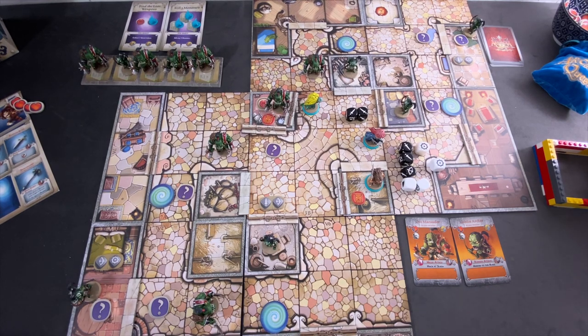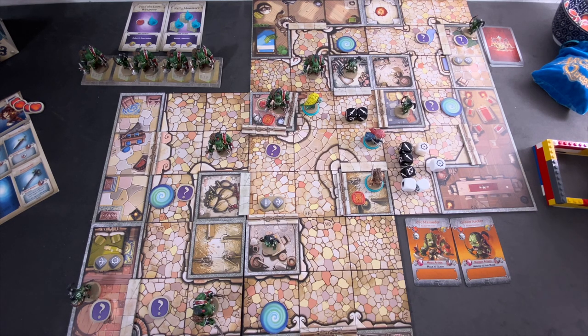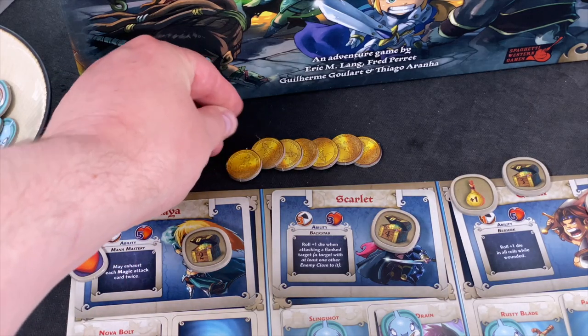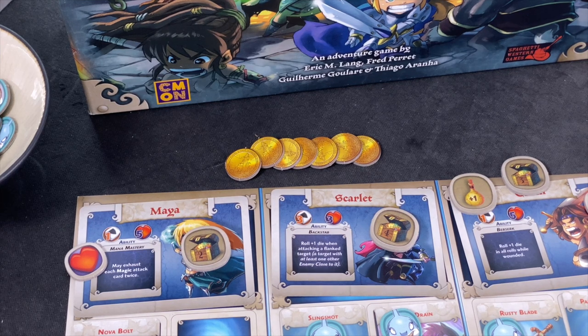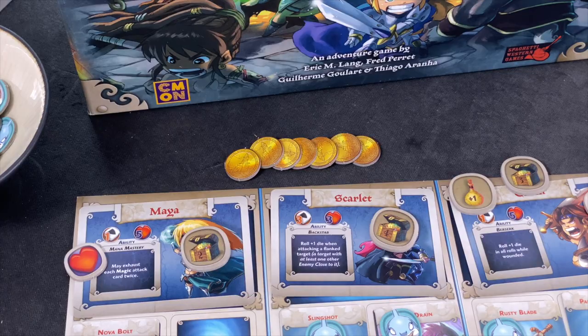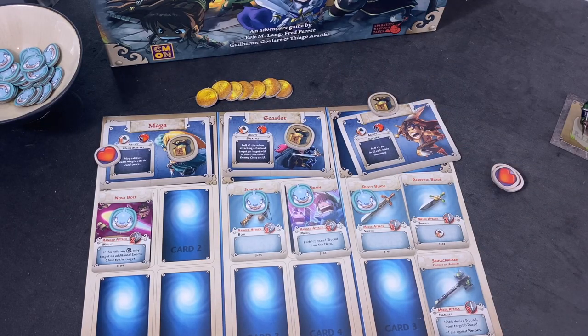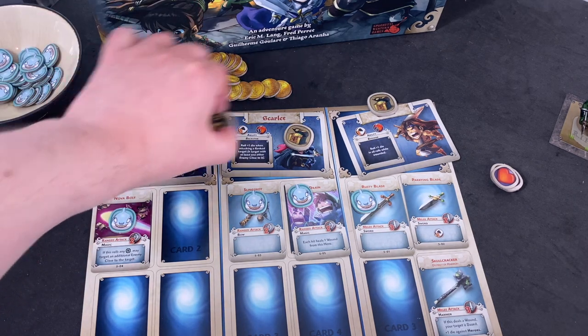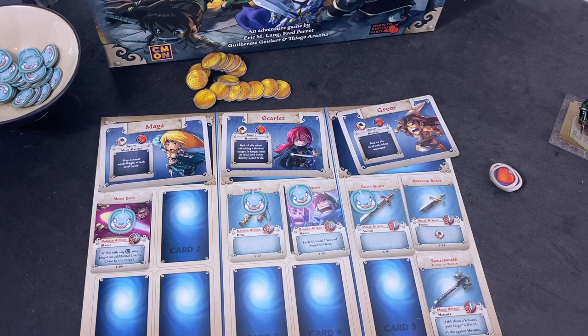The Skull Cracker gives one extra die against heroes — not relevant in solo, but it's still another weapon that delays our need to rest. The scenario immediately ends — just like in multiplayer — once both PvE quests are complete. We were victorious, earning two bonus coins for a total of seven. We remove all tokens, and I almost forgot — the treasure tokens give us nine more coins for a grand total of sixteen.